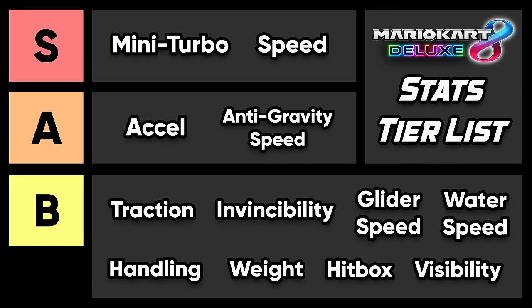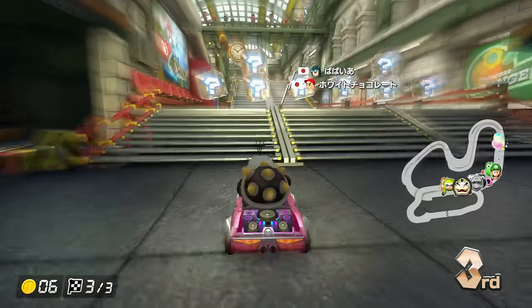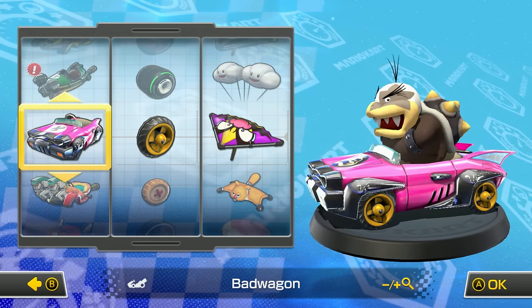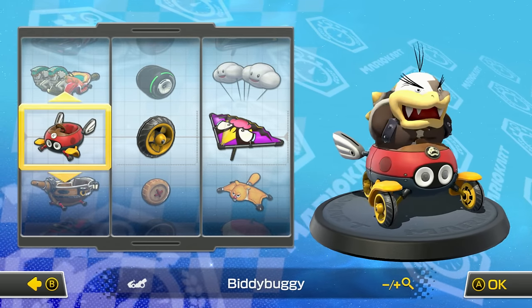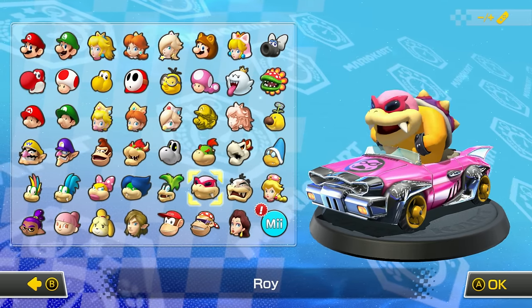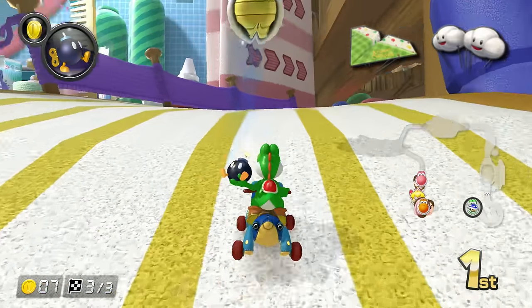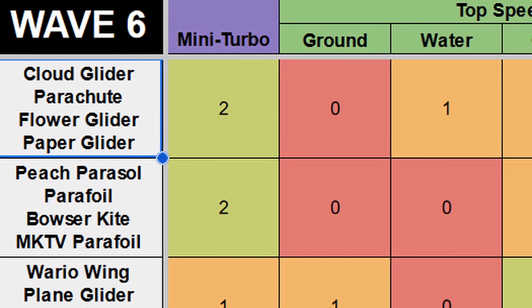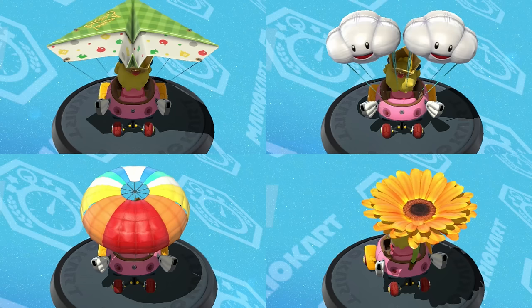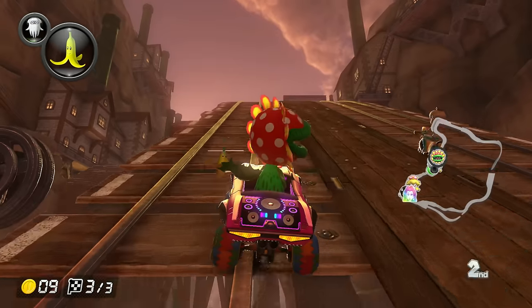Finally, we have two bonus hidden stats. Hitbox size is how large your vehicle is — you're more likely to get hit by attack items in a larger vehicle. Hitbox size is affected by which vehicle, tires, and character you choose. There are three vehicle sizes, and each character drives a small, medium, or large version. Visibility is a stat that applies mainly to gliders. The best combo uses the paper glider or cloud glider even though the parachute and flower glider have the exact same stats, because the paper and cloud glider let you see in front of you better. Character choice also affects visibility — dodging a banana peel with Petey Piranha has never happened in the history of this game.